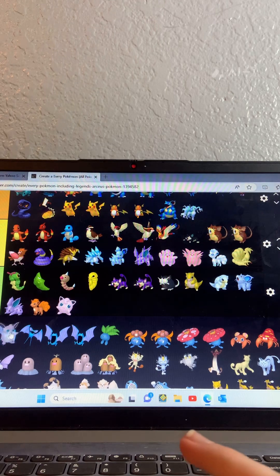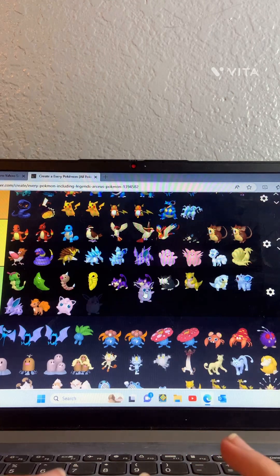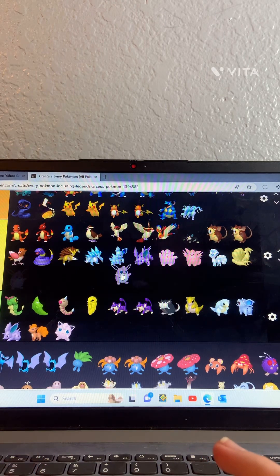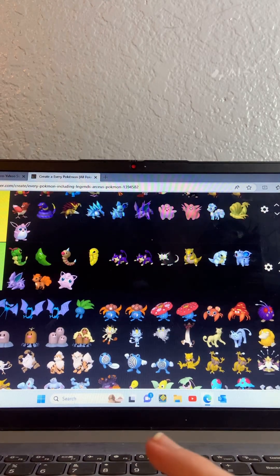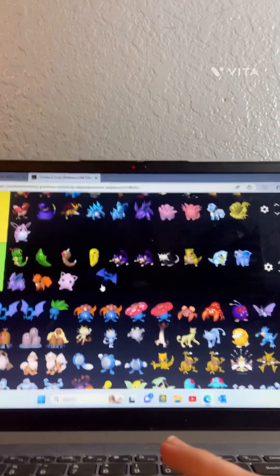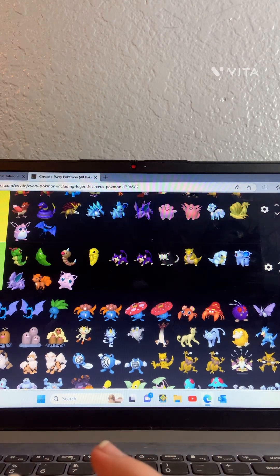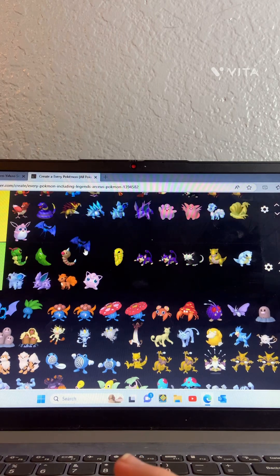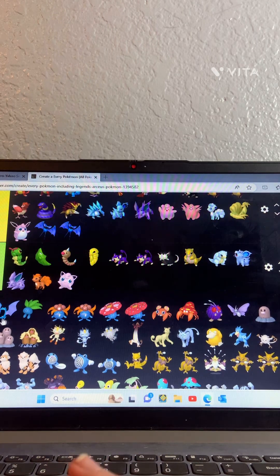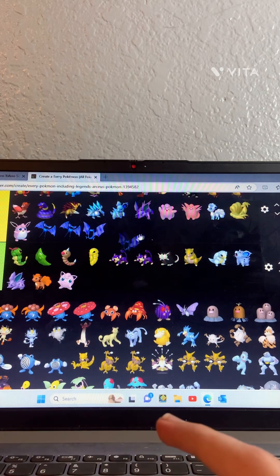I don't know this Pokemon's name either but I do know some stuff about it. Zubat — oh my god, Zubat is okay. Another Zubat — Golbat is pretty trash, putting him with Zubat.